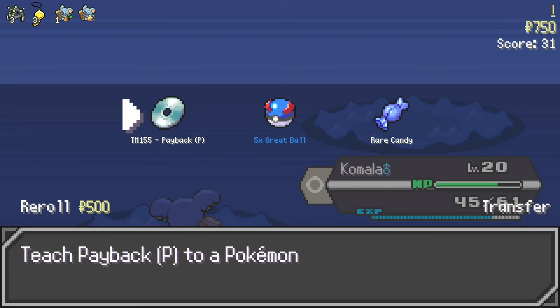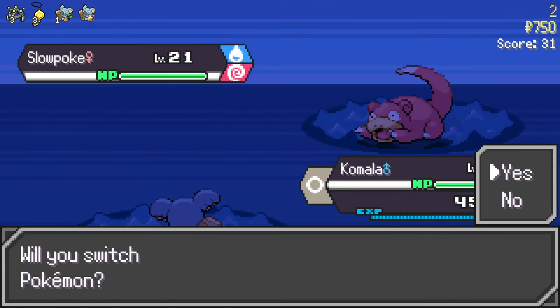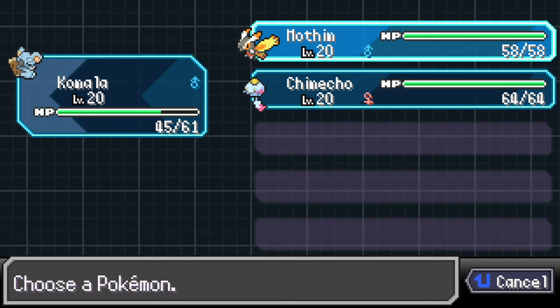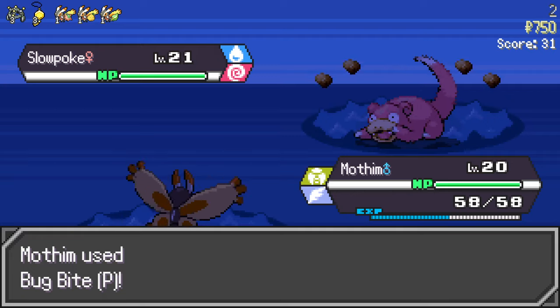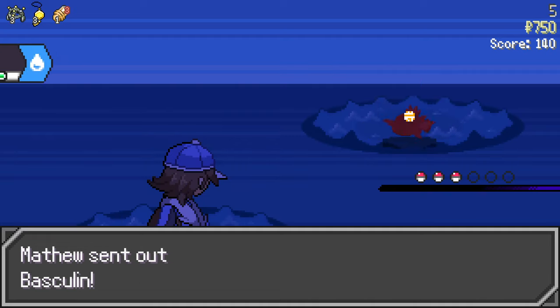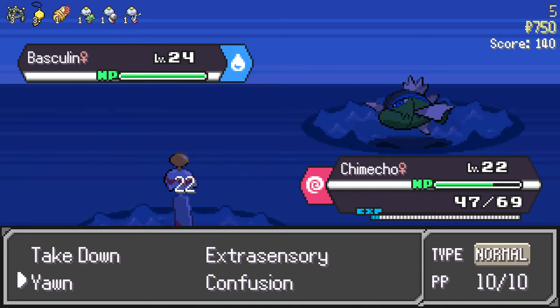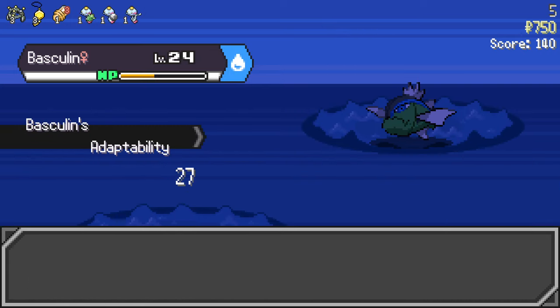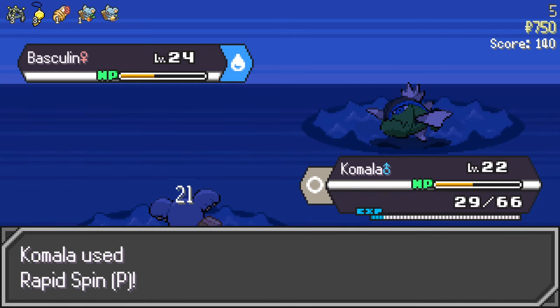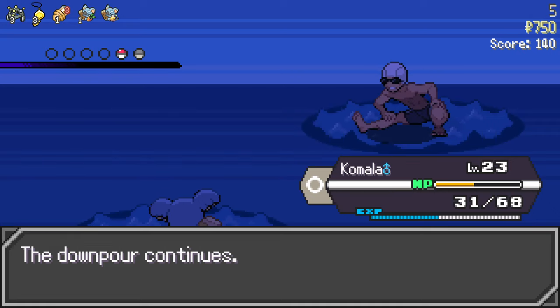Re-roll — ugh. I should've just taken the other item. Let's catch this Slowpoke. We already got a psychic type on the team so we don't really need it — get out of here. We have Extrasensory from Chimecho though. Chimecho, you're supposed to be fast — you let that thing kill you? What are you trying to learn? Take this, you got two mons left.